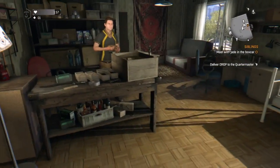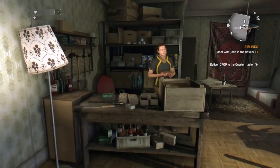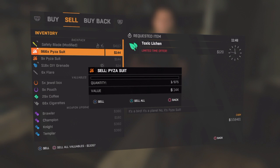Hey guys, it's Lee and today I'll be showing you how to duplicate any item. What you want to do is go to a person where you can trade stuff, then sell something that you have loads of. As you can see, I have 966 Pisa suits.